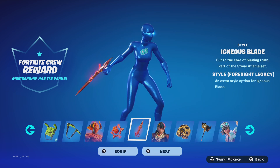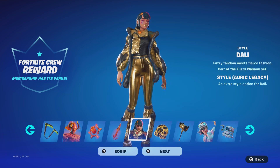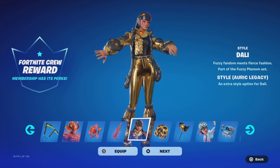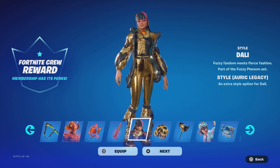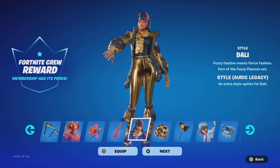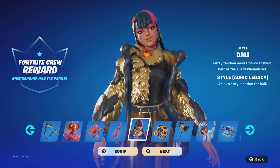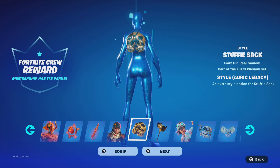The Igneous Blade pickaxe is also kind of mid, but it's alright. Next skin is Dally — if you were subscribed at the same time I was, you'll be getting this skin as well with the same exact styles for each of her cosmetics. You'll be getting the new Auric Legacy Dally style, which is a nice gold and carbon fiber style. Love carbon fiber and gold — W combo.